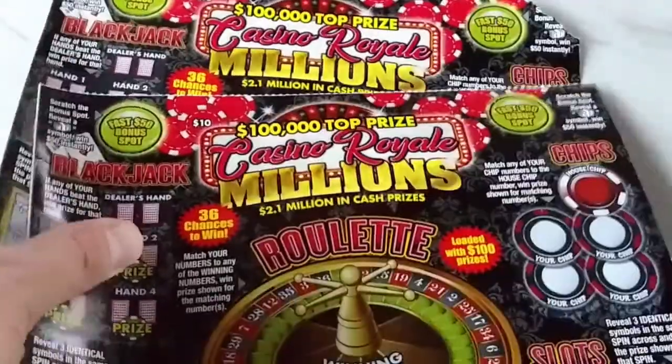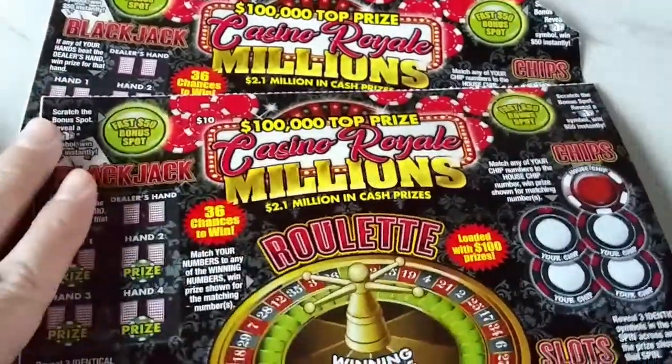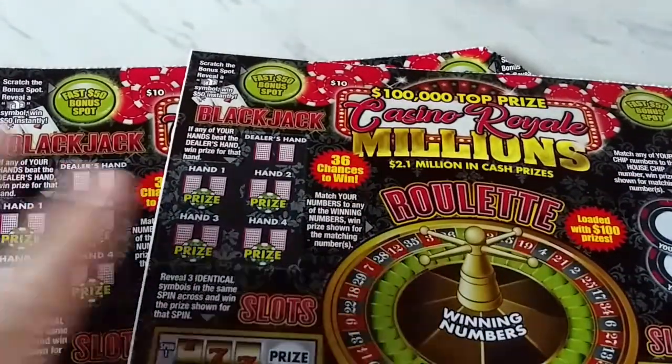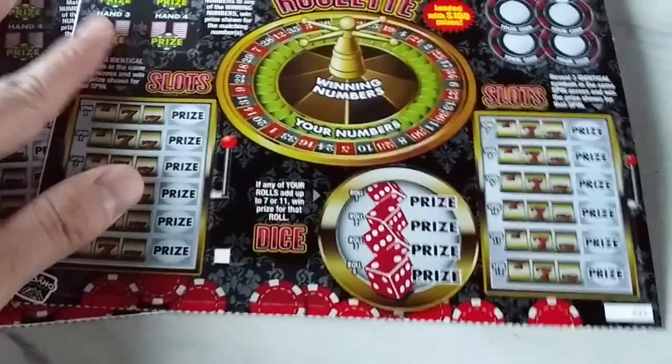Hello YouTube! TIT Productions and Idaho Scratcher! When the chips are down, we bring you Casino Royale Millions! The super ticket up here in Idaho — it is 2 for $20! We are going to play the $10 ticket denomination today. We got 2 tickets — 38 and 39!